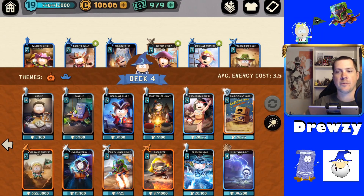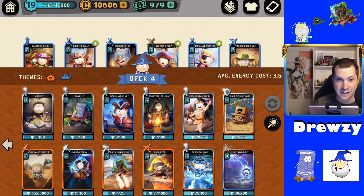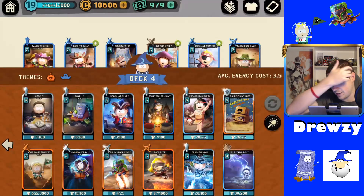Hey guys, what's going on? Druzy here, back again with another South Park Phone Destroyer video and another wacky style deck video. This deck is kind of focused on using the Osmo 4000. I've been seeing a lot more play with him, but unfortunately having him at level 3, I need a bunch of alien hands to get him to level 4. I just don't have enough materials.